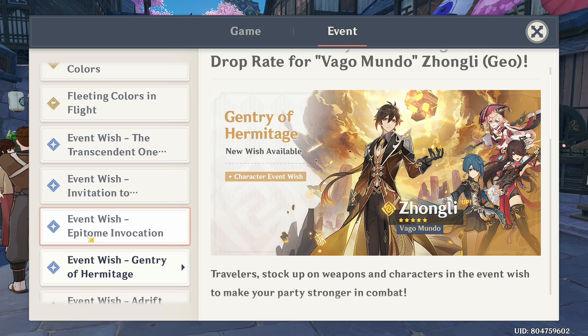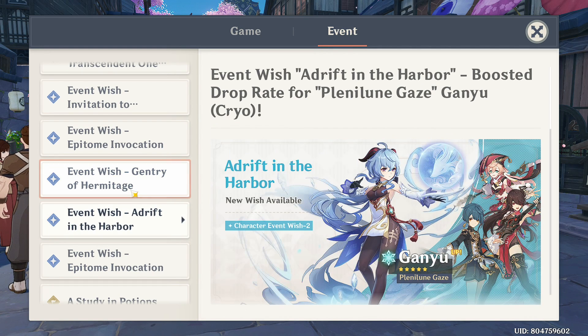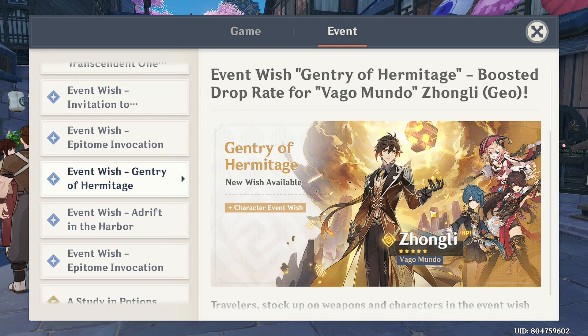For phase two, the four-stars are pretty stacked — they are among the best four-stars in the entire game, especially Xingqiu. If you don't have him, just roll for him at least at zero constellation. Then you have to choose between Zhongli and Ganyu — which one depends on your situation.